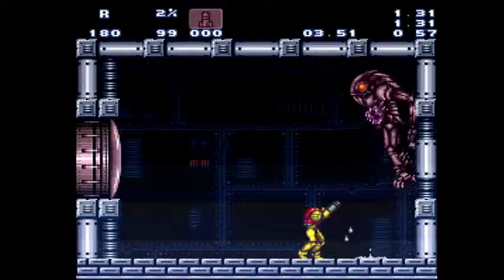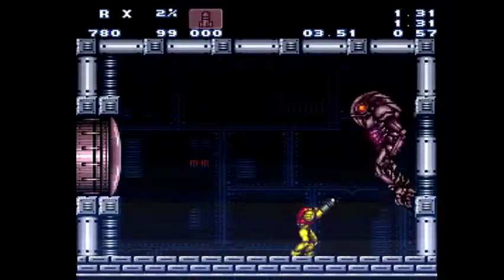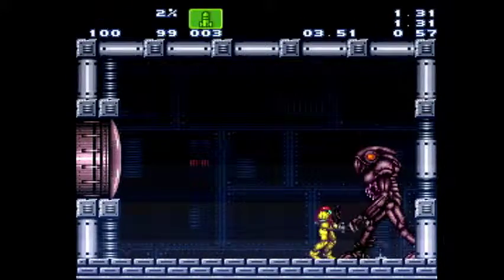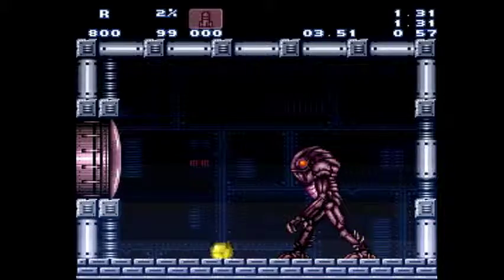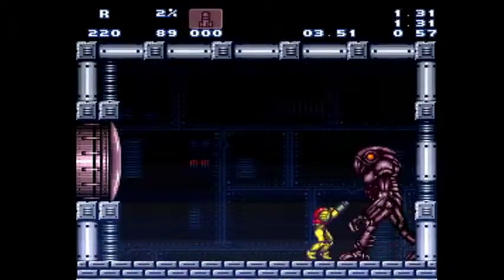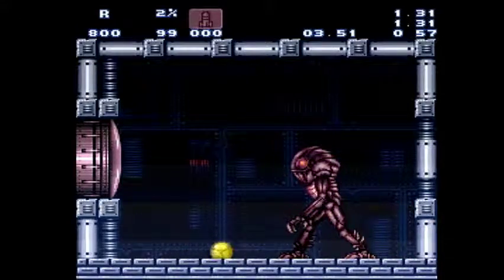After the fourth one he does that exploding animation. You can also back up and get him to roll back again. If you don't set up the fight right with your beams — say you shot him only four times — he's gonna do this thing where his head flies off, which wastes time. That's why you want to shoot him exactly five times.